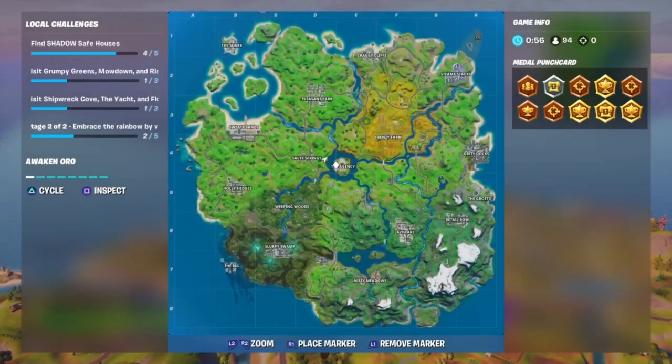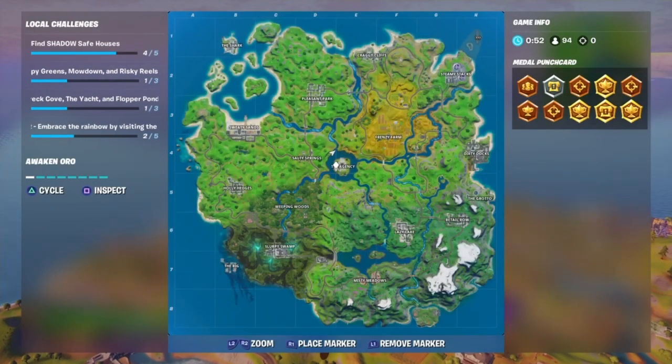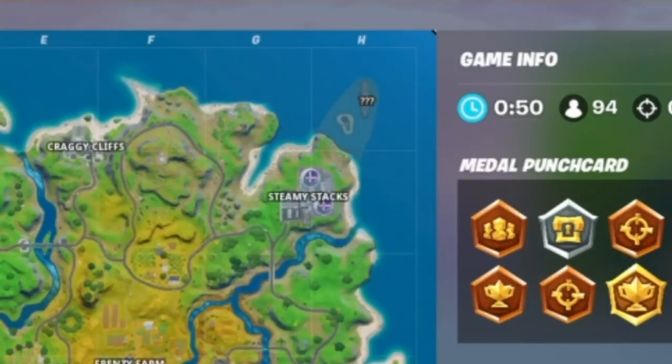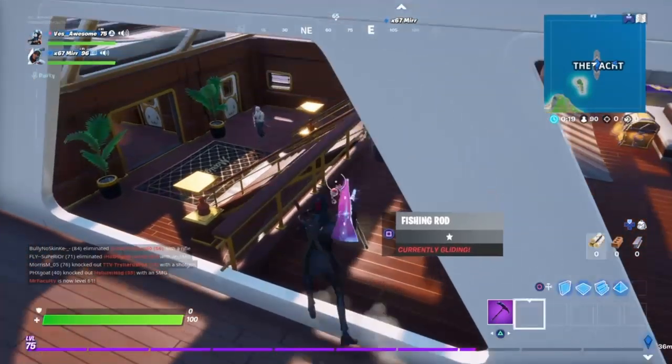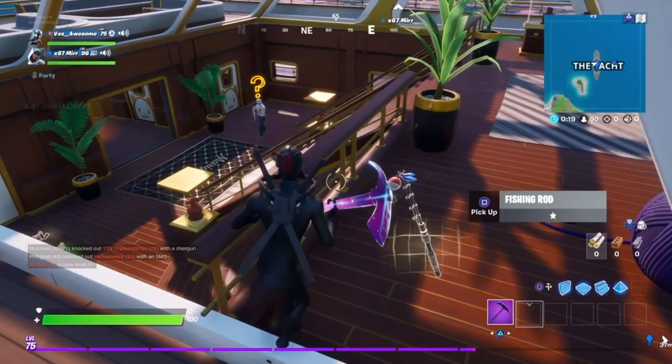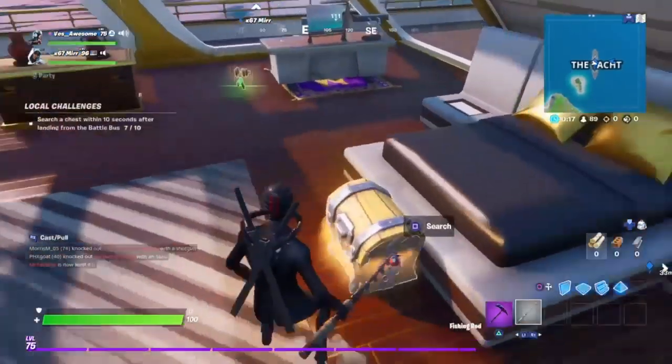So the first map change I want to get into is going to be over at the yacht. In case you guys don't know, when you first load into a match, your first game, you're going to see that the yacht has question marks on it — that means it's undiscovered. The ghost versus shadow thing — over at the yacht, ghost actually won, so now everything is ghost themed over there.